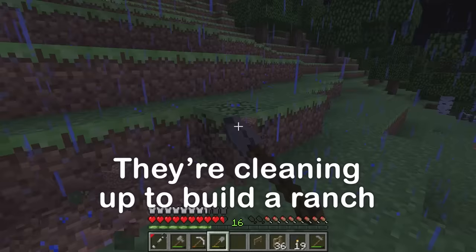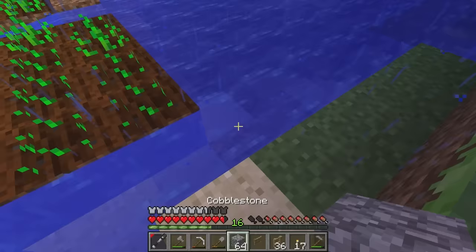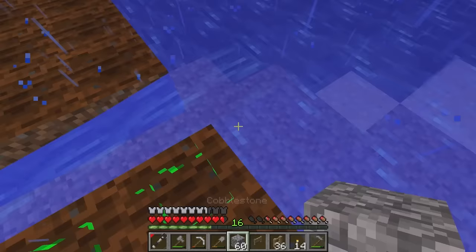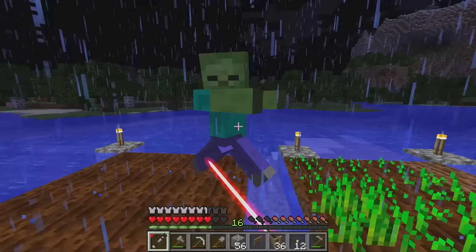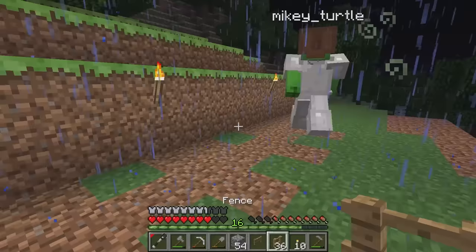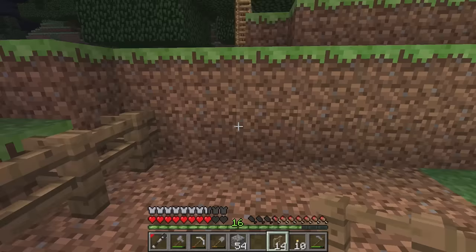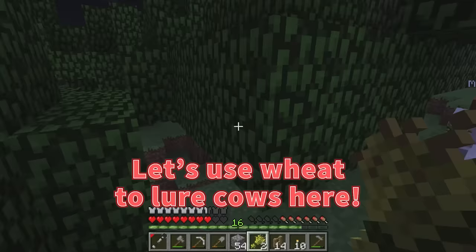Then let's go get a herd of cows. If we want our crops to grow at night, we should place some torches over here. Placing torches creates light, which will help our crops grow. A zombie spawned — no mercy. Don't you dare wreck my farm! That was dangerous. I'm glad I had my lightsaber. Now to get back to working on our ranch. I think I'll fence this area in. I'll put the gate for the fence over here. It stopped raining. I'll put the gate here. Now, do you have your wheat? Let's use wheat to lure cows here.